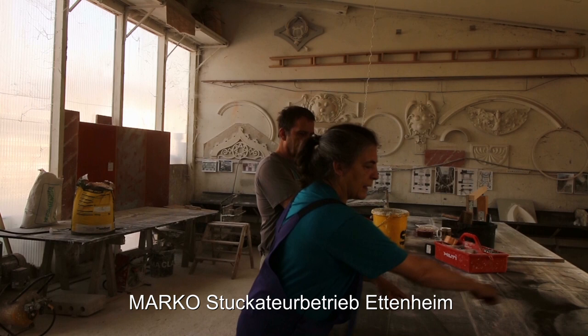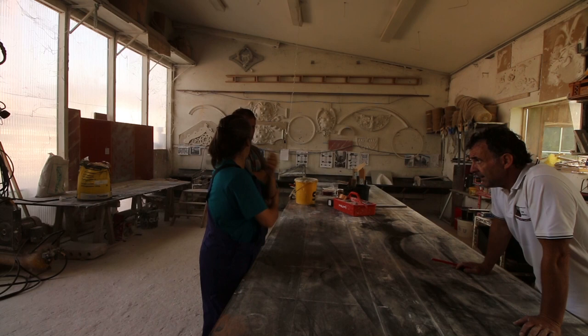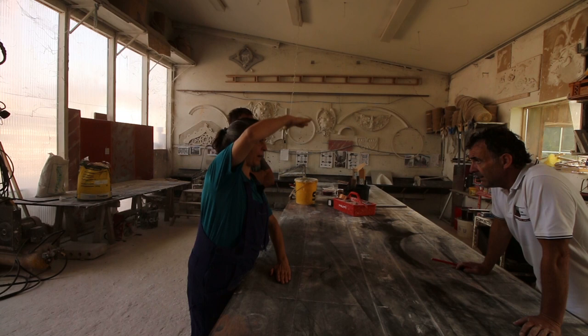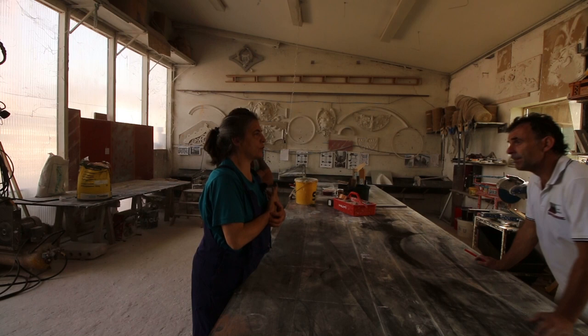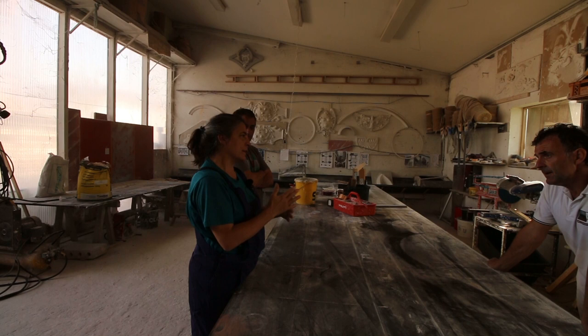We have to make circles with different profiles — maybe three, four, or five different profiles — because it will be a big pile of dishes made in porcelain. But if the dishes are slightly different from each other, small variations, it will be better, because if not it will be very repetitive.